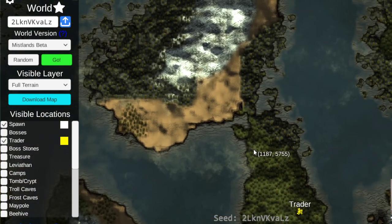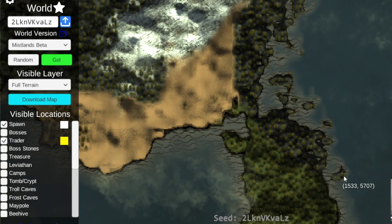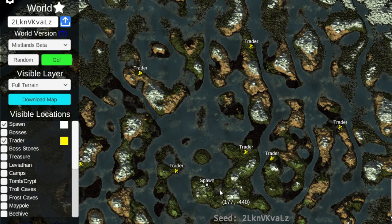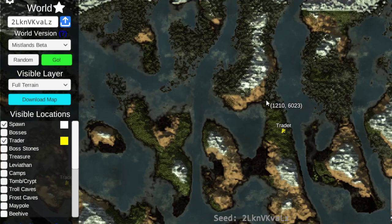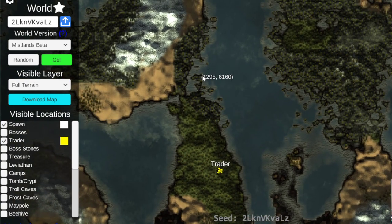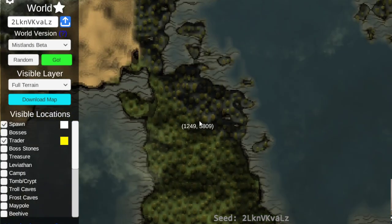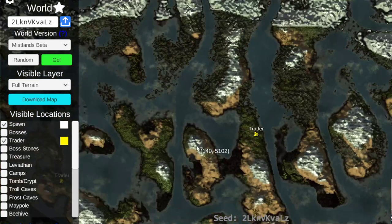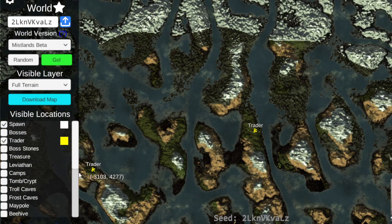We've got larger Mistlands and all of this aquatic zone. It's going to be really easy to take over one of these islands and set up a base — super easy, especially coming from land. This seed in particular has decent progression heading up north, and then you've got Mistlands with some islands right here to set up a base, or you can set up a base right here and have a nice three-biome situation going on.